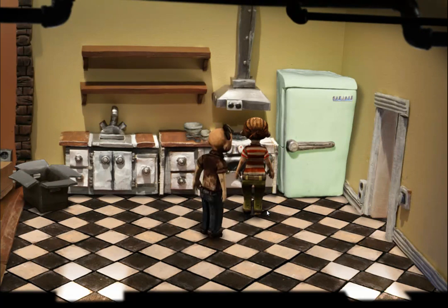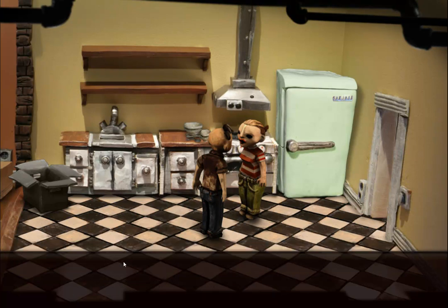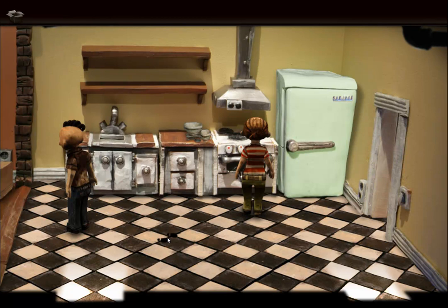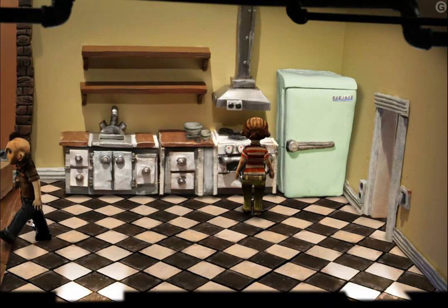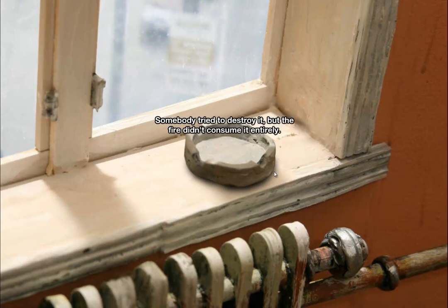Oh, hi wifey! Oh god, you are ugly! You're awake — I thought I was supposed to do breakfast in bed! I married this?! It's about time, I'm starving here. No need, it's almost done — could you just set the table for us in the meantime? We don't have a kitchen table. Square and flat will do for now — just grab an empty box by the sink or something. Can you put it over by the windows? There's an ashtray and some crumpled paper — seems to be the remains of a letter. Somebody tried to destroy it, but the fire didn't consume it entirely. If I unfold it carefully, I might be able to read it.